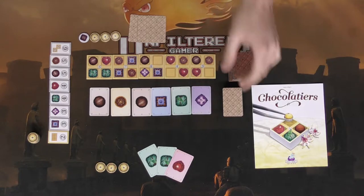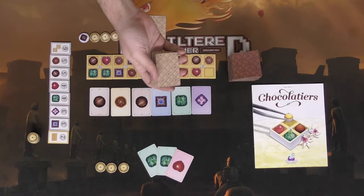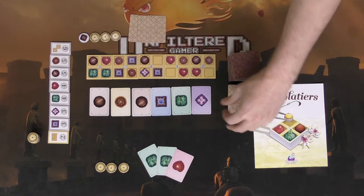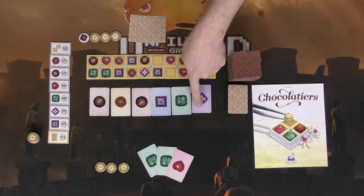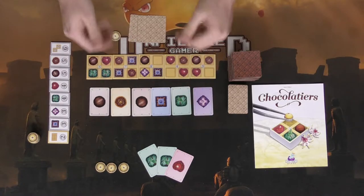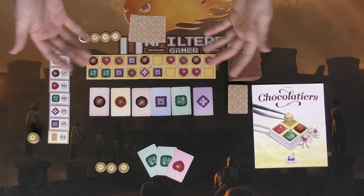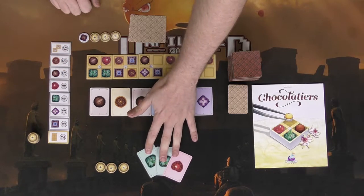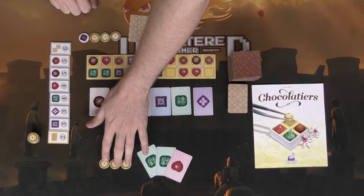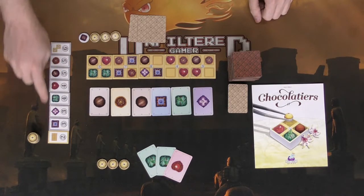These are the chocolates you're going to have in your hand, as well as the ones you'll be getting in the game to formulate these samplers. They're randomized, and on each of them it will show you a shape, a color, and how many are in the deck. You're also going to lay out six of these. The game plays two to four players and takes about 25 minutes. You're going to deal out three random chocolates from the top of the deck and three random chocolate tokens to each player.